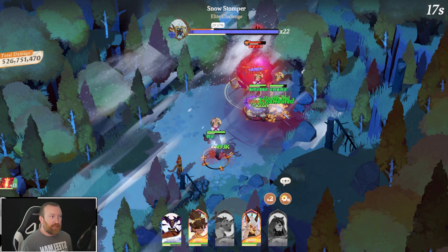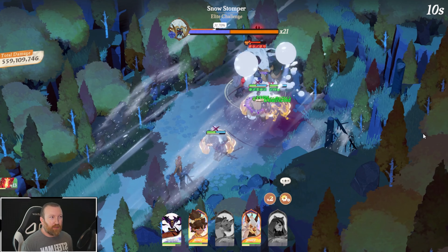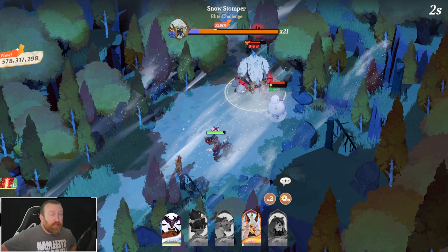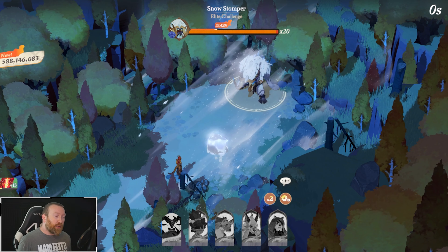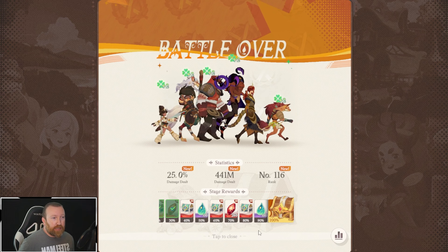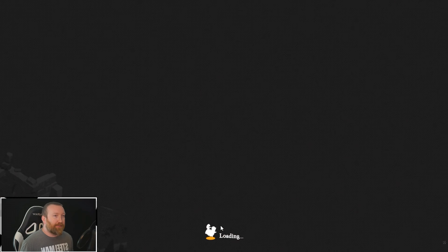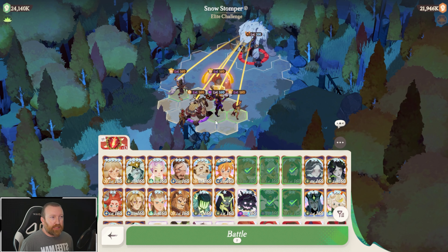That did not go super well either — we might get to 40, I don't know. Shakir's gonna die, so yeah, this is going to be the end. We did live longer and our score did get better even though things didn't work out exactly the way we wanted. We can try a couple more times — I really want to try to get to 40 to get that chest, I just don't know if we can accomplish it.